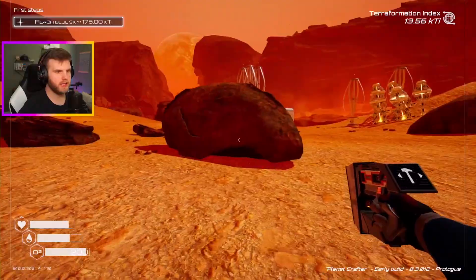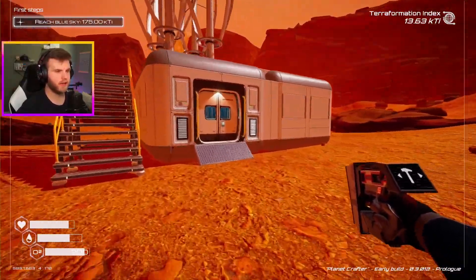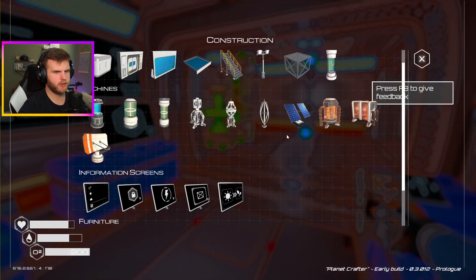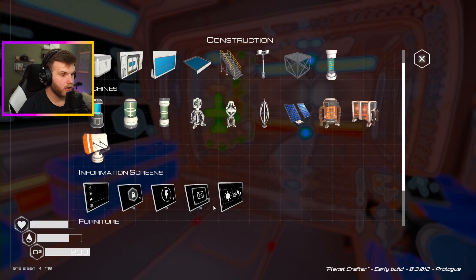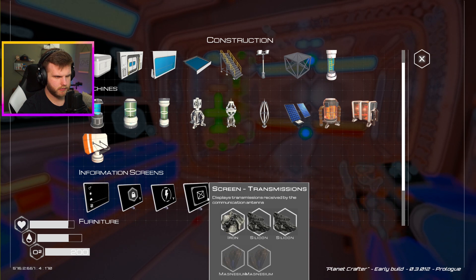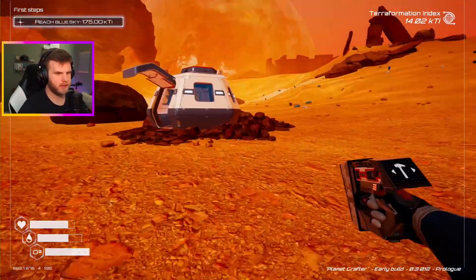Do I actually need that right now? Because I'm producing a ton of heat right now, right? What I need is the communications antenna — that's what I need. I don't think I have anything else here that I need. So let's craft it. The communications antenna is titanium, and then I need the transmission screen, which is magnesium. I need titanium and magnesium all around.